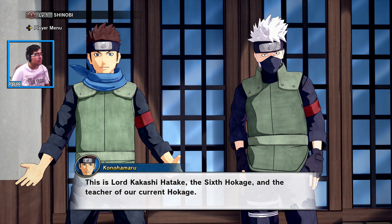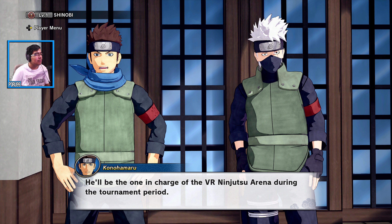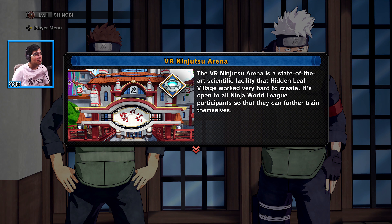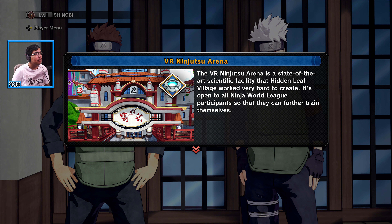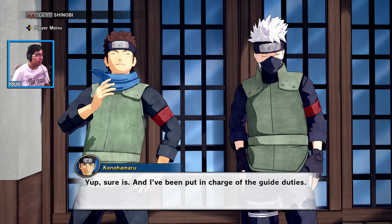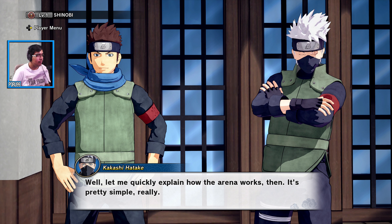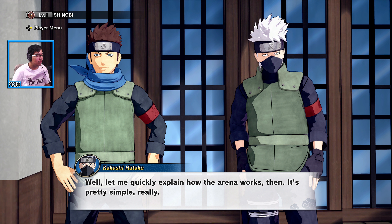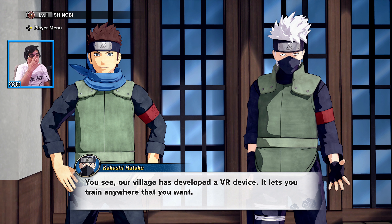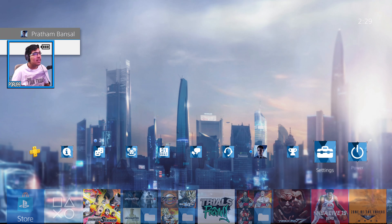This is Lord Kakashi Hatake, the sixth Hokage and teacher of the current Hokage. He's in charge of the VR Ninjutsu Arena during the tournament period. Kakashi explains how the arena works — the village has developed a VR device that lets you train anywhere you want.